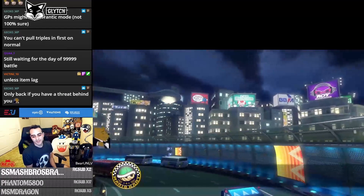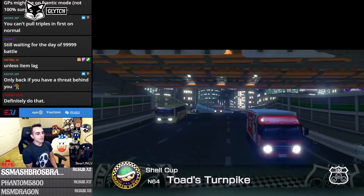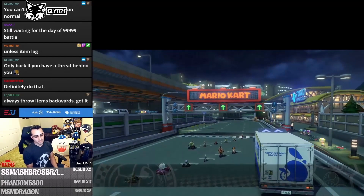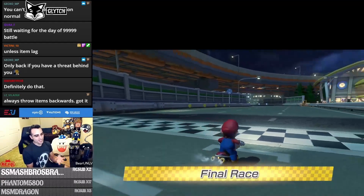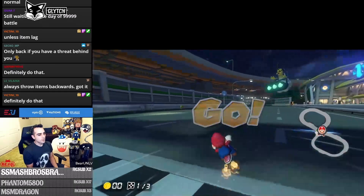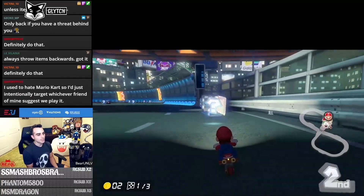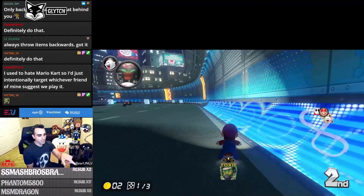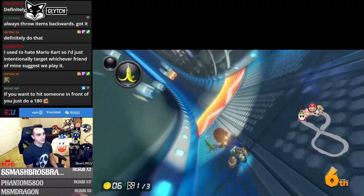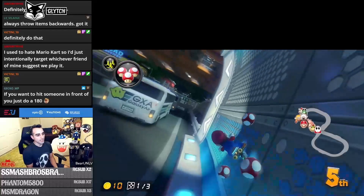Last race in the Shell Cup is Toad's Turnpike from Mario 64 — one of my least favorites mechanically, but easy against CPU. I want to show the anti-gravity section: see these blue barriers? When you hit them, your tires go horizontal — that's how you know you're in an anti-gravity zone. I'm going through it to demonstrate; in actual play you'd take the faster direct route unless you're bagging, which I wouldn't recommend.